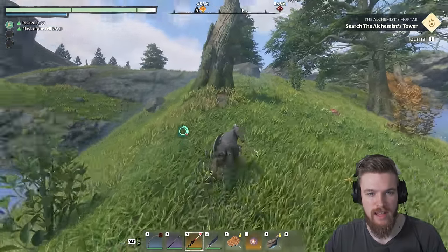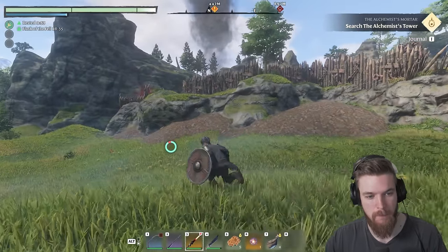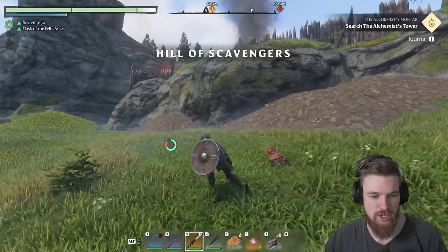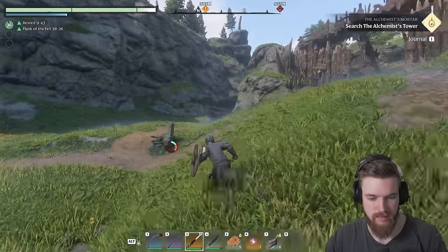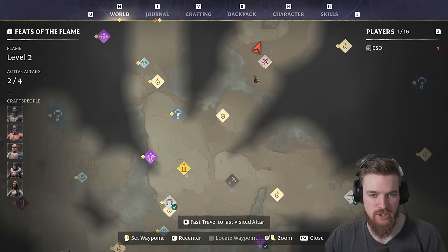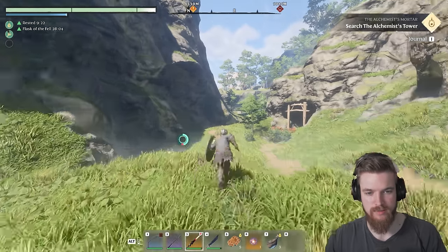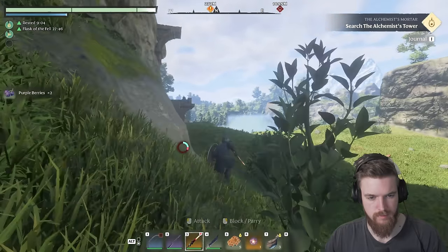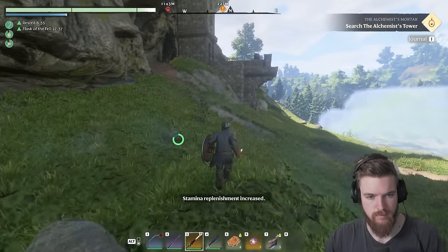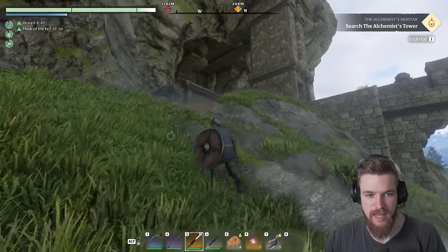We've made it through the shroud and now we just need to climb this hill and carry on going northeast. You want to go just to the left of the Bandit Scavengers Camp, which is a great place to get scrap metal if you need it. Let's go ahead and drink some water. We just flew all the way from the Ancient Spire to the Hill of Scavengers, and now we're going to work our way around this mountain on our left until we get to the Mistbury Catacombs entrance.